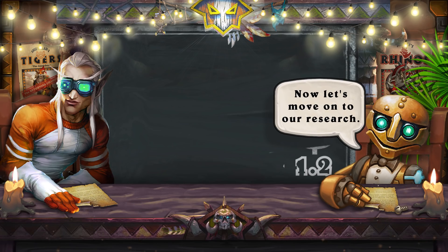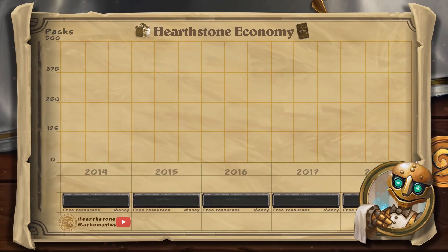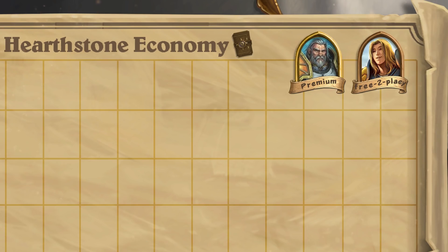Now let's move on to our research. We must go back to March 11, 2014, the day of the game's release. At the time of launch, only the classic set was available for purchase. For visualization on the chart, let's use the icons of two players: Squire and Tyrion. They are the same skill level and play the same amount of time, but one is a free-to-play player, and the second invests regularly into the game with the main goal of obtaining the full collection.